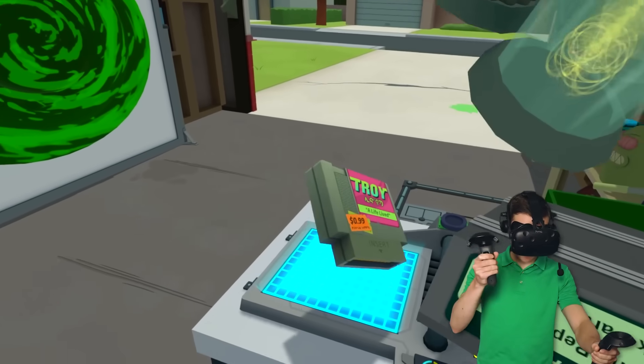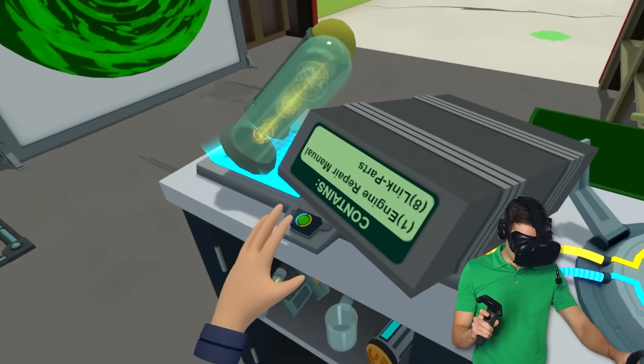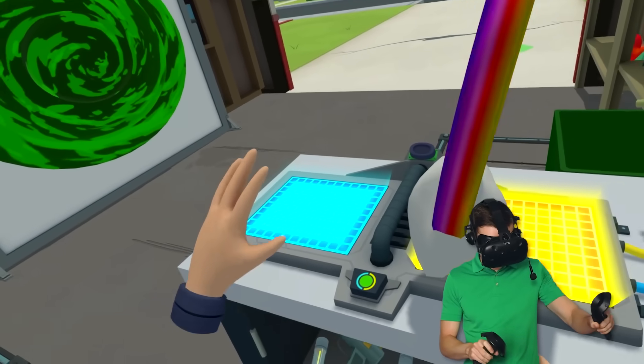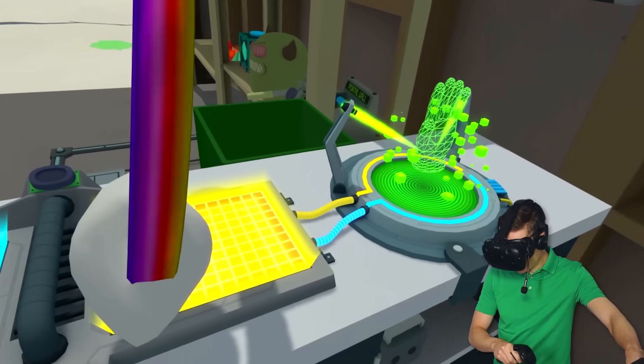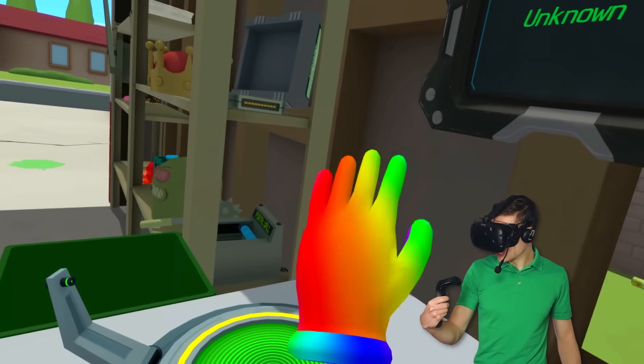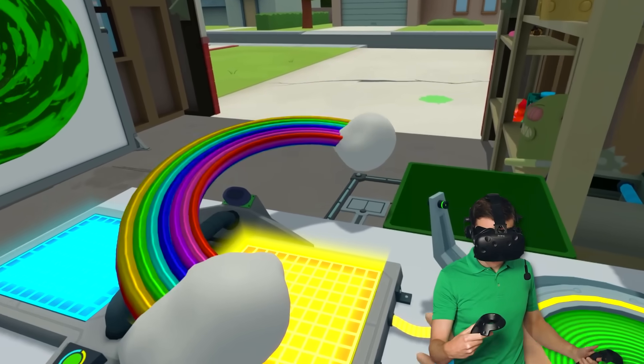Oh yes. It can power up a secret portal. And I have to see what's in there, you know. So I'm gonna make this rainbow. And then I'm gonna test it with my own hand. Is it gonna work? Look, it can turn this into a rainbow. All right. That is very cool.